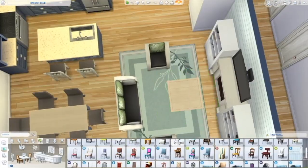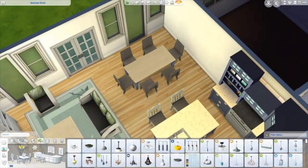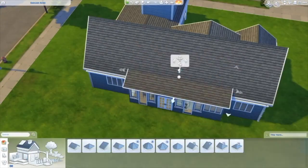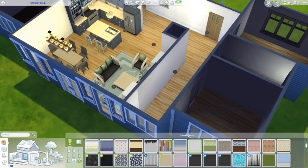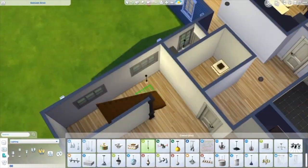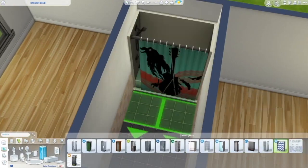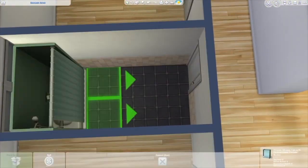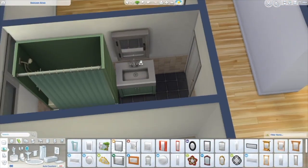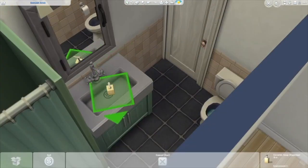I have not tested whether your sim can sit at the dining table — it's a little tight, but I didn't want to make it any bigger. If they can't sit there, you can definitely expand the back a little more and add some roofing. It's a small kids' bathroom but it should work. I did not test it because my computer has been acting slower than normal. I love using that little tub from the Parenthood pack because of the different colors available — I made it a little green bathroom.